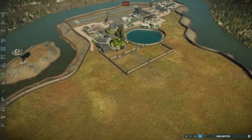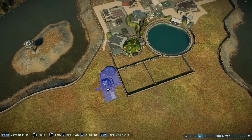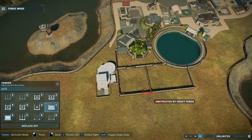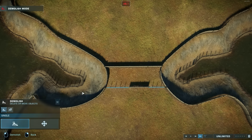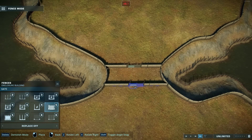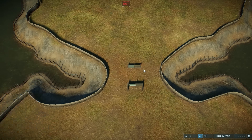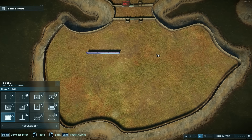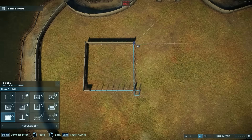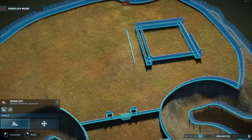These are the holding pens for the herbivores, which will serve as food, and there's a ranger station off to the side. This park uses the idea that we can wrangle the dinosaurs, because it's a training facility and training means you have to come into close proximity with the animals. So there's a ranger station by the hatchery for the herbivores.